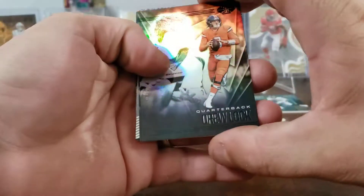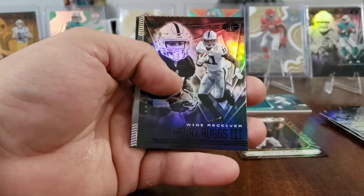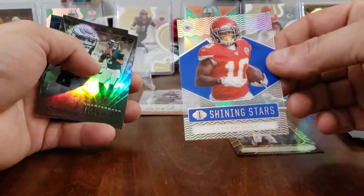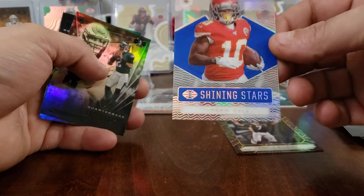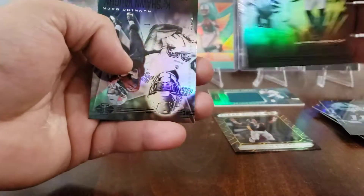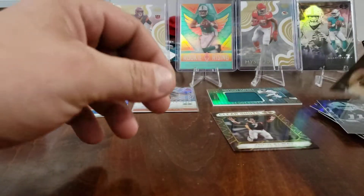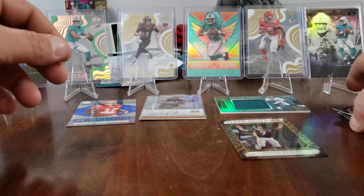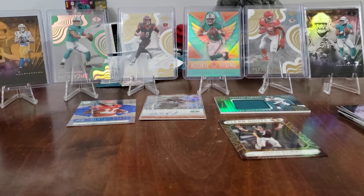Drew Lock, Henry Rugs, Tyreek Hill blue, shining stars not numbered — cool card though. Jalen Hurts, Keishon Vaughn. That pack wasn't super exciting but it was good, we'll take it.